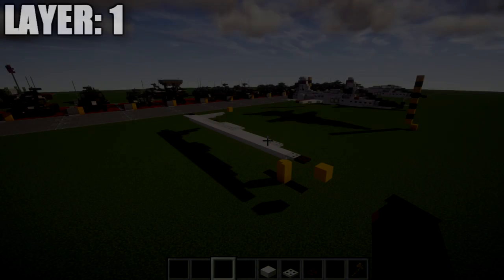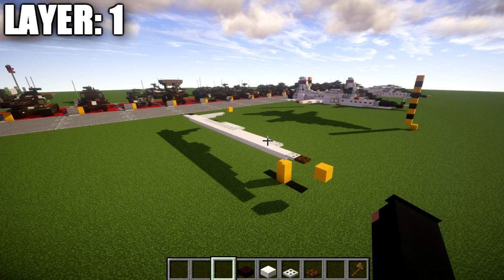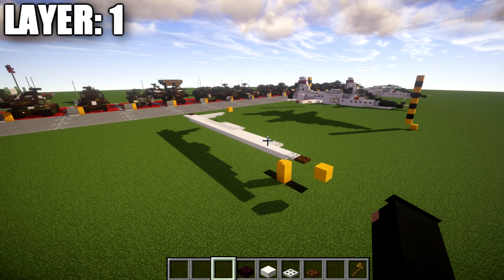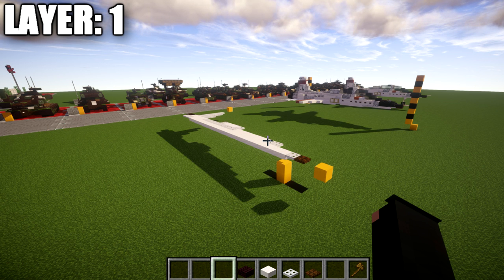Alright guys, moving into our first layer. A quick few things I want to cover — if you are new to my aircraft tutorials, I like to do half on camera and half off. What this means is I'll be building the entire right side and centerline of the aircraft, and it'll be up to you guys to take what's on the other side of the centerline and copy it over. It's pretty straightforward — there's really no difference on either side for this aircraft.